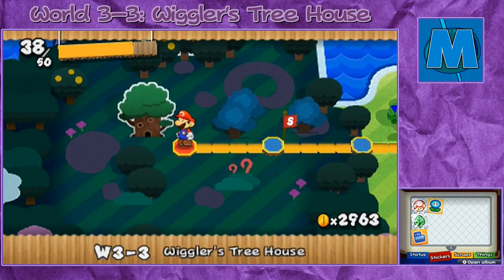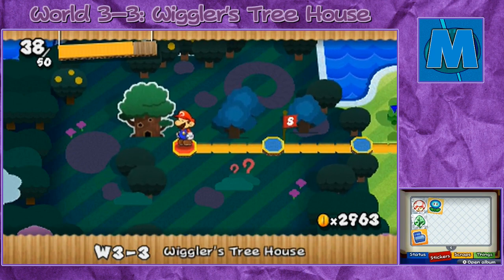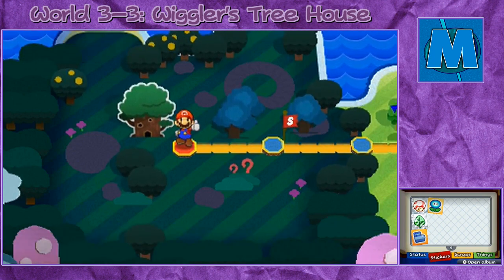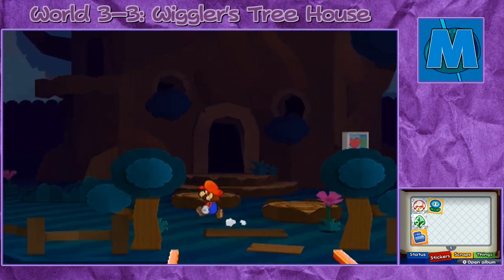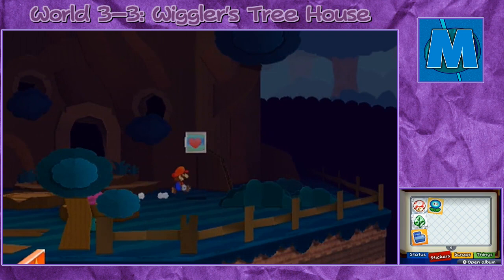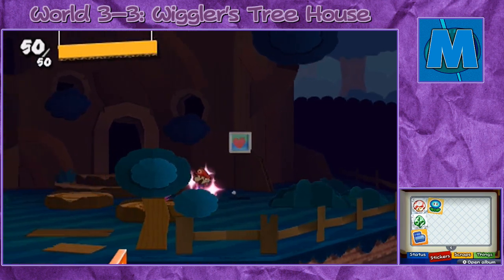Alright, so here we are, back to World 3-3. A proper introduction is hardly worth it since I just split the last video into two parts. But this is Wiggler's Treehouse — not really much of a level per se, but we'll see what this is. Kind of creepy music. Let's go ahead and heal up. There's a little place to heal right here, as if there's a battle or something, but there's not.